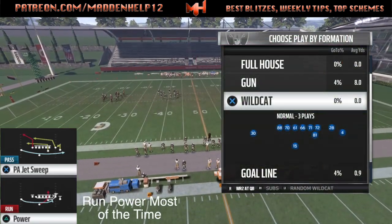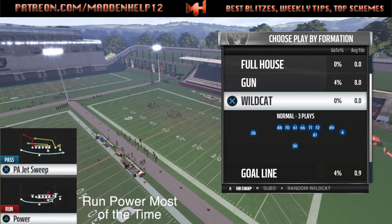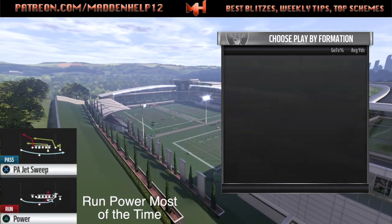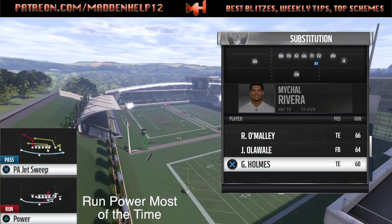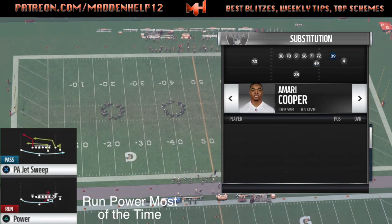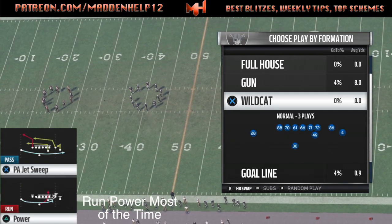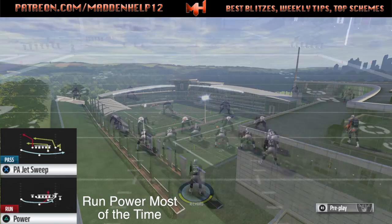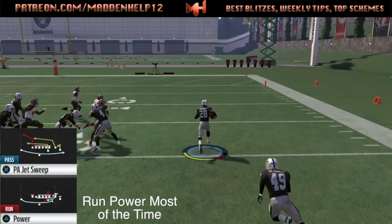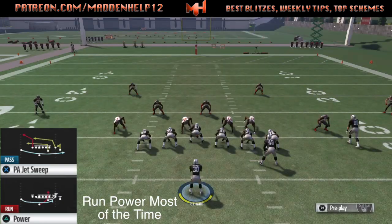Nine times out of ten, what I like to do is put the quarterback back there, but then I will put a fullback or a blocking tight end at the wing position. And then I will put a blocking tight end where Amari Cooper is. You have to put a quarterback on the right, so you can put your backup or first-string quarterback — whoever's opposite of who's in the backfield. We put the big guys to block on the right side of the field.